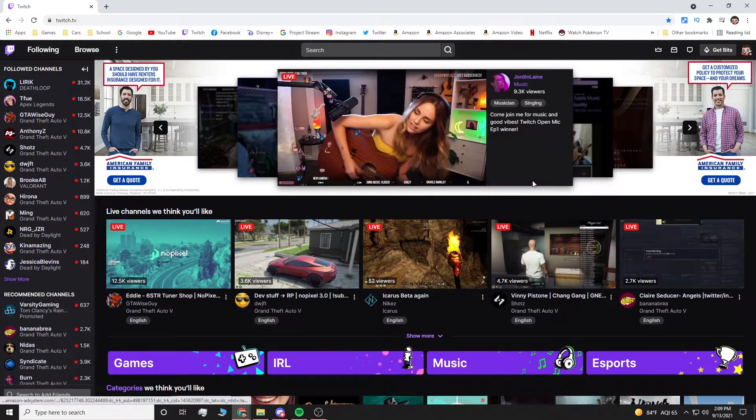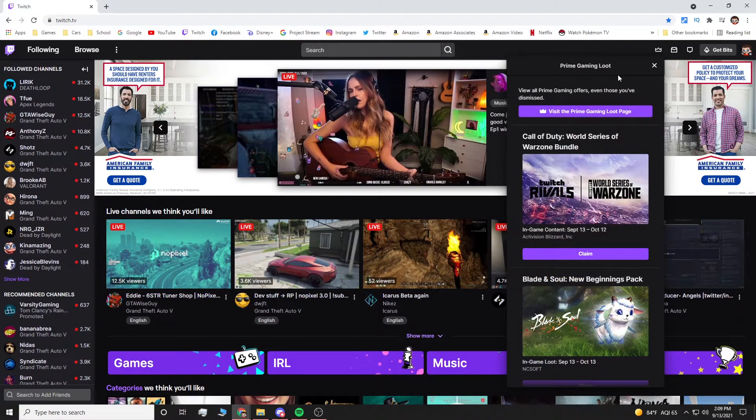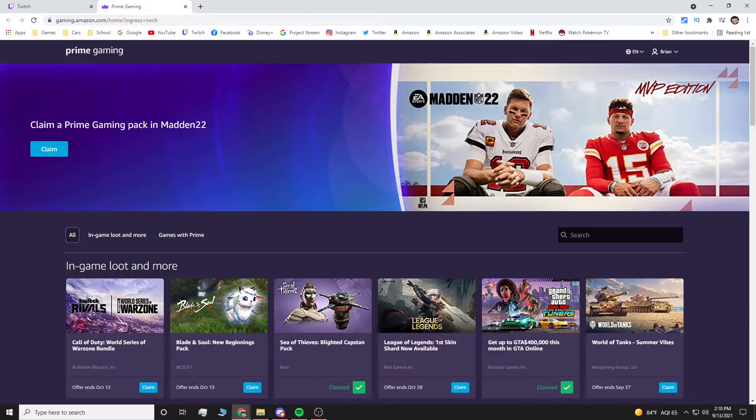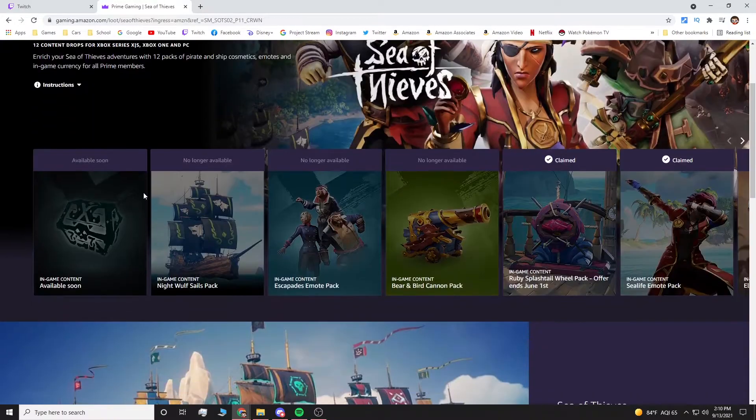Once you're logged in, go to the Prime Loot crown in the top right-hand corner and click 'Visit Prime Gaming Loot Page'. If you don't see it at the top, scroll down. Once on the Prime Gaming Loot page, type in 'Sea of Thieves' — you might already see it there — and it will pop up.